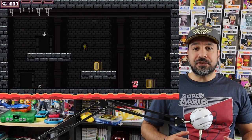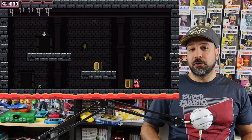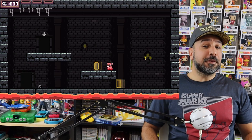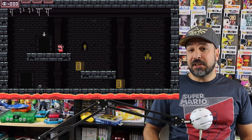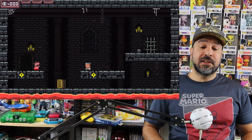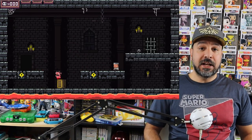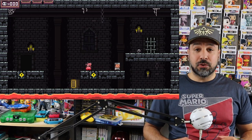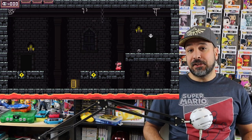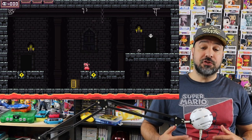Now More Dark is a retro style 8-bit puzzle platformer. If you're unfamiliar with what a puzzle platformer is, it's basically a 2D platformer, but rather than the focus being on action or adventure, the focus is on solving puzzles. In this case, you're locked in a simple room and your goal is to be able to reach the exit.